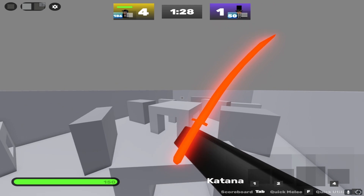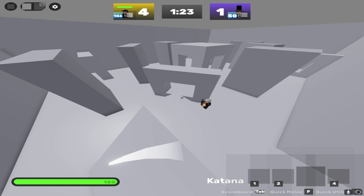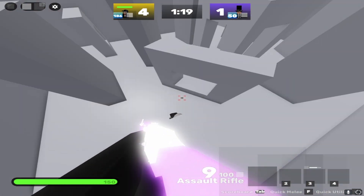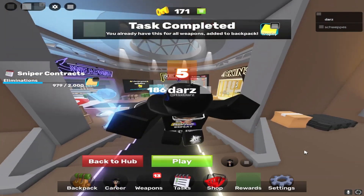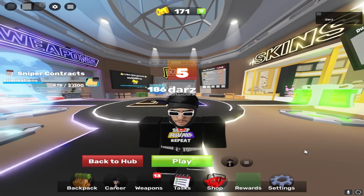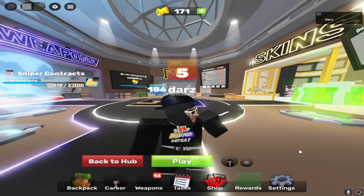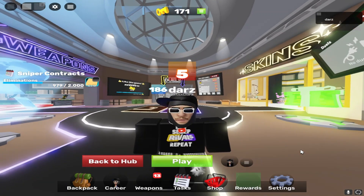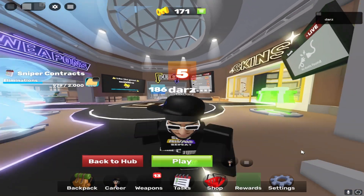The gray sky — everything is literally gray — it just makes the game look so much better. That's how it looks in game, that's how you get the gray sky and no textures. I'll put the Bloxstrap link in the description, the fast flags link in the description as well, and also this Eat Sleep Rivals Repeat sweatshirt if you guys want to buy that. Thank you guys for watching, I'll see you guys next time — peace.